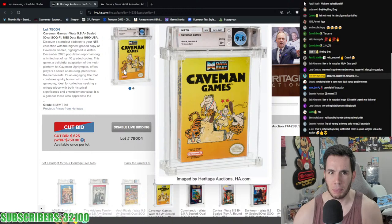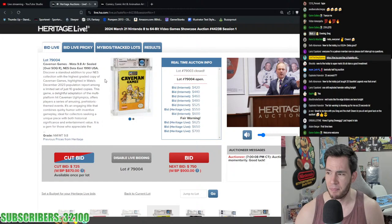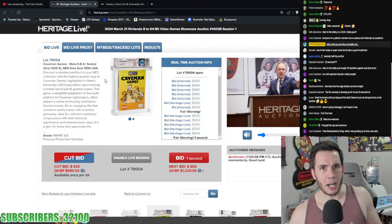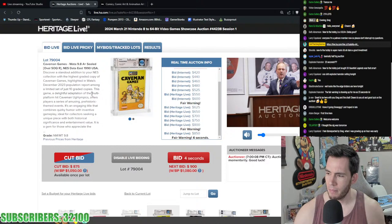Our Rivals at 9.6 A+ for $564 going into Caveman Games 9.8 A+ — highest graded copy, only 10 graded. Caveman Games is seeing a bidding war, pushing over $1,000. It came up in October 2021 for $1,800, prior to that $1,000 in March 2021, so it went $1,000, $1,800, and now back to $1,000.